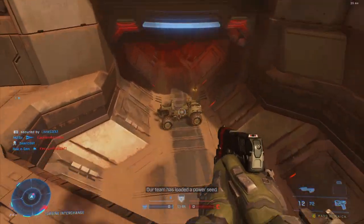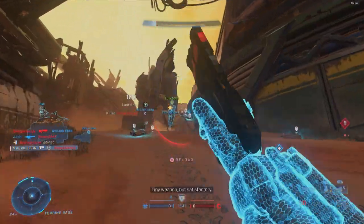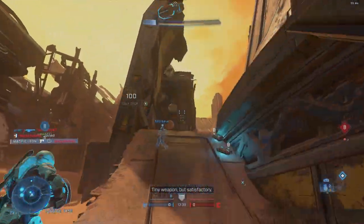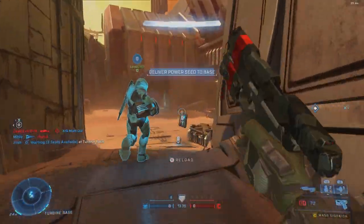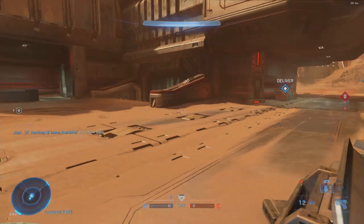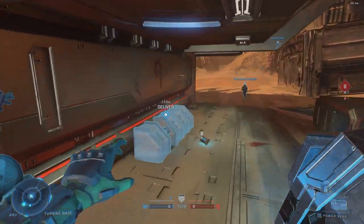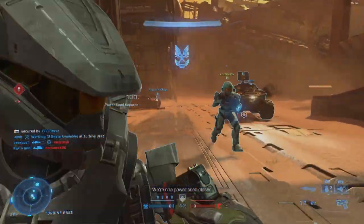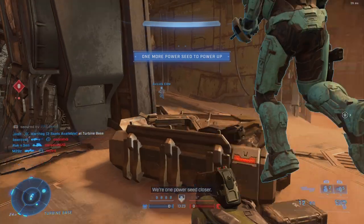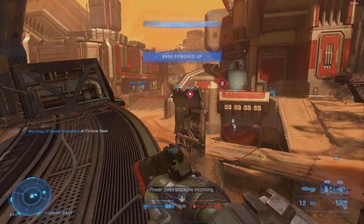And because there will be players doing this on both teams, depending on the mode it can lead to constant stalemates — Capture the Flag is certainly the main culprit here. Normally CTF is my favourite big team battle mode, but Breaker somehow makes me hate it. The campers obviously don't help, but it's almost impossible to make a strong push. Halo Infinite snipers can demolish vehicles, and when you don't have a sniper to worry about, there's probably still a shock rifle or dynamo grenade just itching to slow you down.